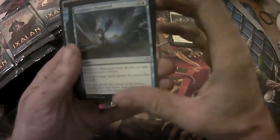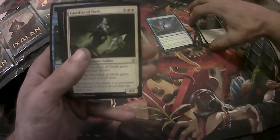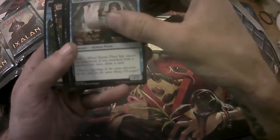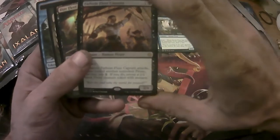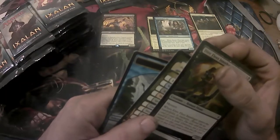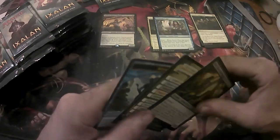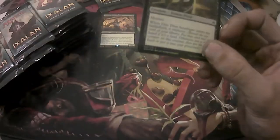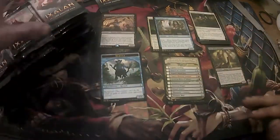And for the uncommons, we got Lookout's Dispersal, Glorifier of Dusk, and Storm Fleet Spy. And then for the rare, we have Fathom Fleet Captain — kind of a cool rare. Menace. Whenever it attacks, if you control another non-token Pirate, you may pay 2; if you do, create a 2/2 Black Pirate Creature Token. That's a cool card. And we just got a Dire Fleet Interloper foil.